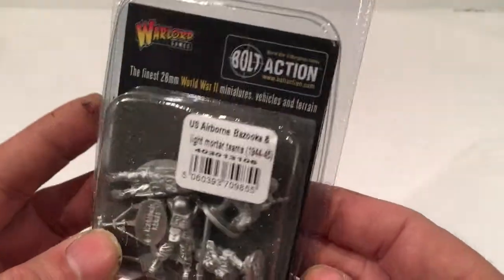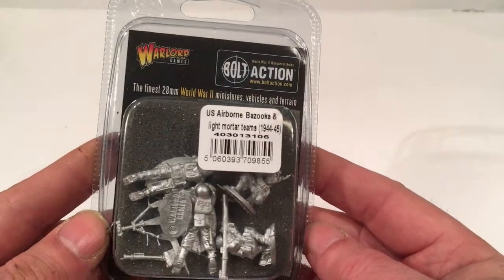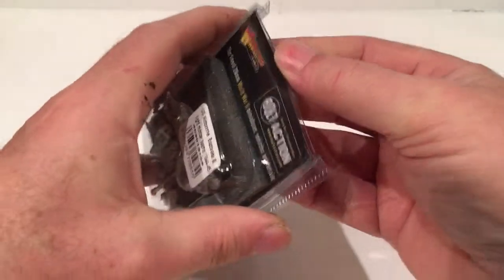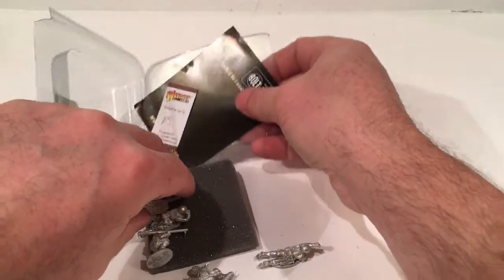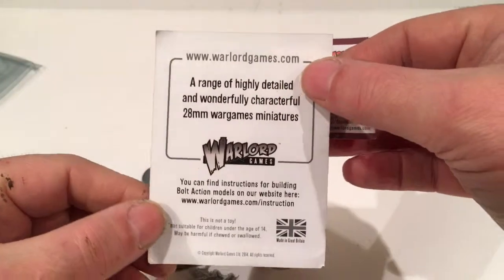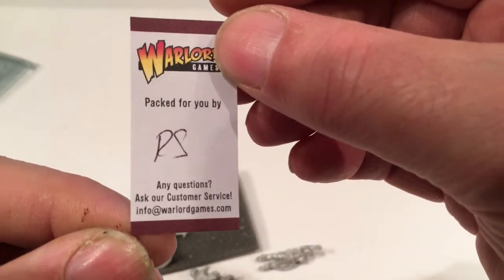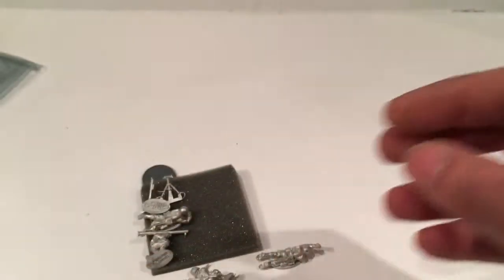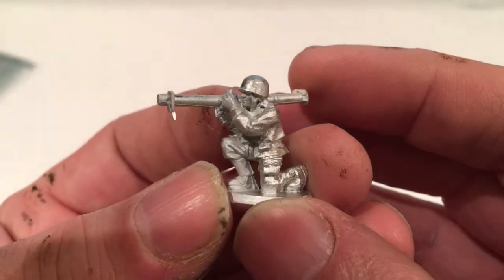So a small blister pack with 4 figures and a mortar. So what have we got? Standard pack, no information, just the Wargames thing, packed by RS and Q. So, 4 figures. Our Wargames Bazooka.